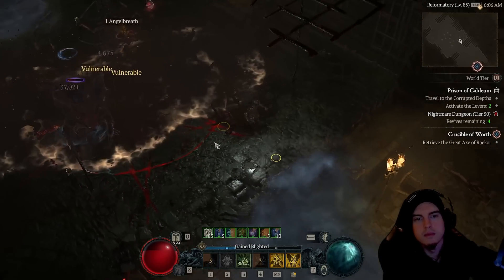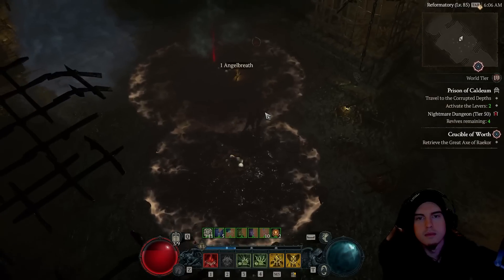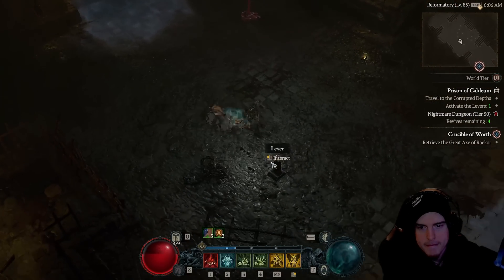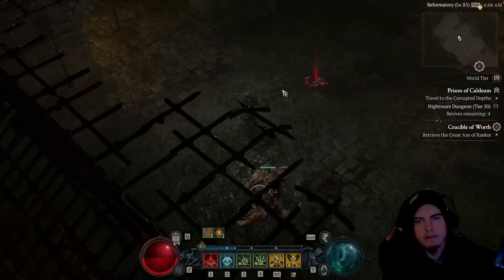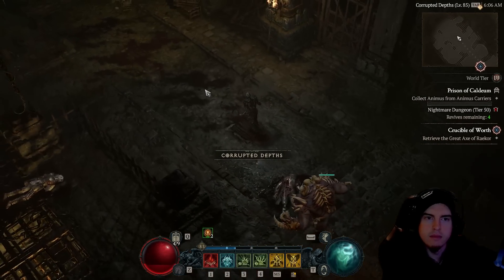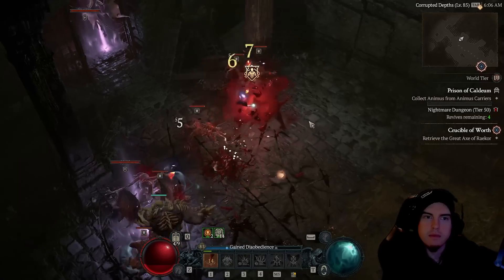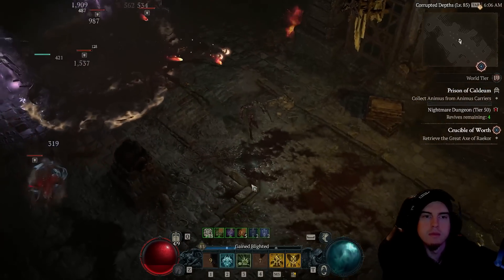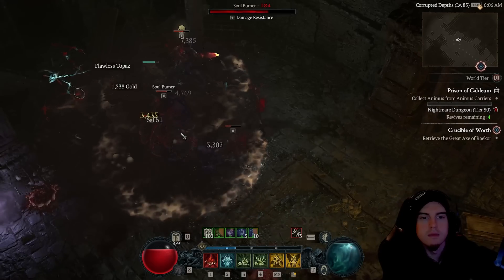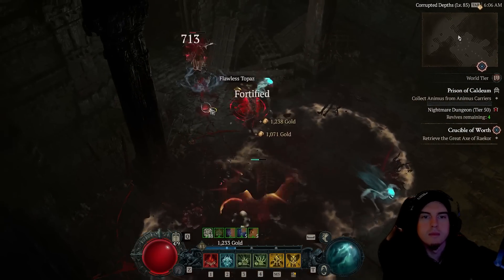I also forgot to mention — I'm cursing right after getting the Corpse Tendrils pull, then bombing with Corpse Explosion. Sometimes I skip some of the steps, but effectively the rotation is: curse, Blood Mist, exit with Corpse Tendrils, curse again after everything is grouped up, then spam Corpse Explosion. It absolutely melts in those moments when you have four corpses to consume — the damage gets absolutely ridiculous.